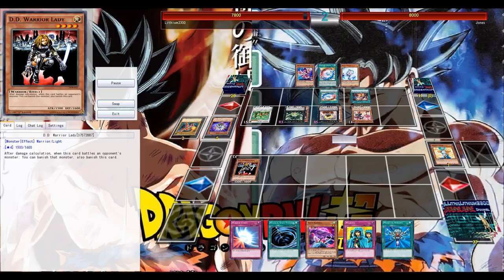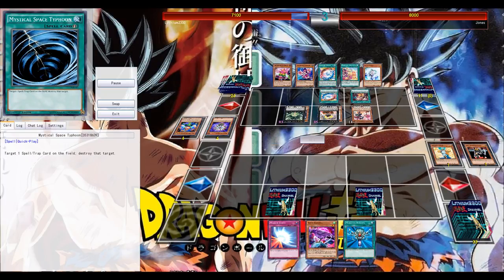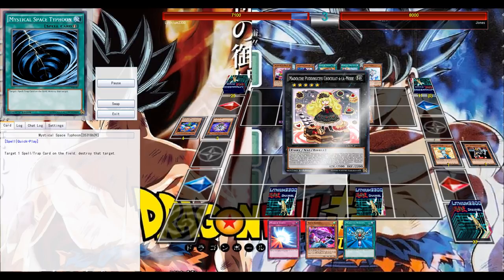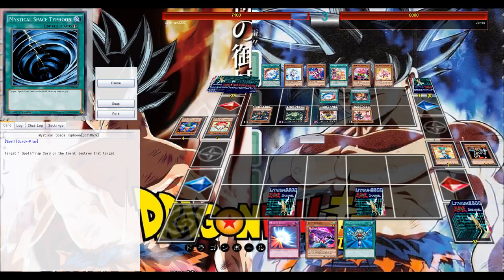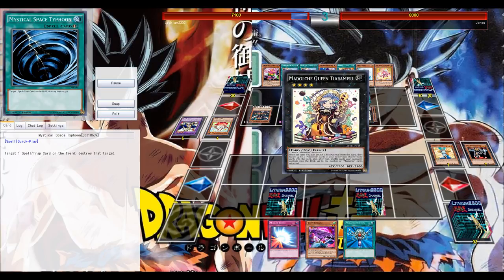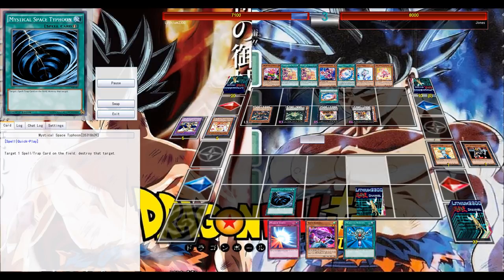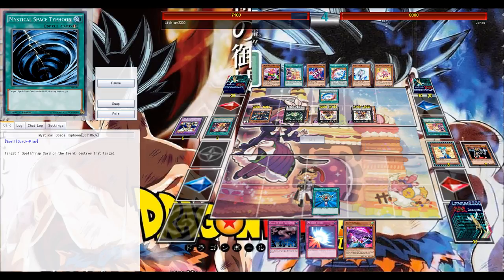Naturia Beast means no Graceful Charity, no Pot of Greed, no Raigeki, no Dark Hole, no mass destruction cards. Shining Angel is definitely an answer to Naturia Beast. Maybe I should have taken the risk — setting Mirror Force and Monster Reborn, then hoping my opponent misses the Mirror Force with his potential Tiramisu play. In the back of my mind I was thinking maybe I top-deck Pot of Greed, Graceful Charity, or Raigeki, get lucky, wipe the board, and Yata lock him with a Monster Reborn follow-up.